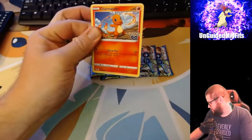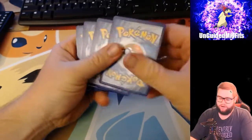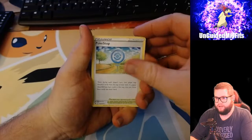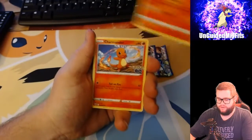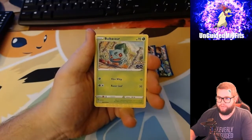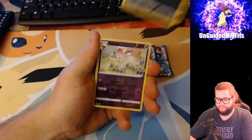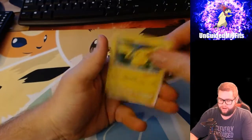There's my boy Charmander - if we can get a Radiant Charizard that'd be nice, or a Mewtwo alternate art. Got a PokéStop, Lure Module, Camerupt, there's Charmander again, a Bulbasaur, Normal Alolan Raticate, Reverse Holo Sylveon, and a Pikachu Holographic.